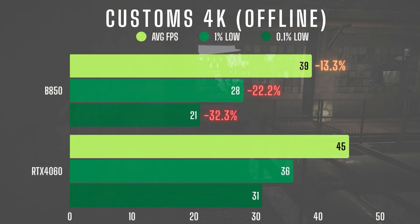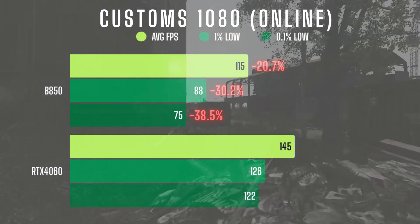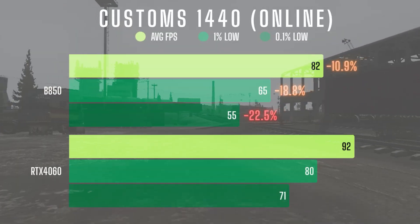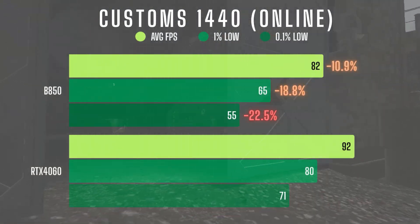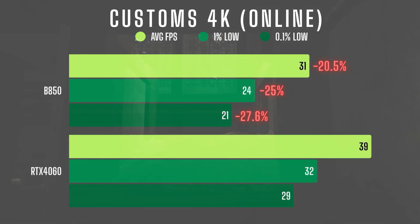The gameplay felt much smoother on the 4060. In online raids at 1080, the trend continued — the B580 delivered about 20% less average FPS, with a 30% drop in 1% lows and nearly 40% worse 0.1% lows, which really impacts the feel of moment to moment gameplay. In 1440 online, the gaps narrowed slightly: around 11% lower average FPS with 19% and 23% drops in 1% and 0.1% lows respectively. Finally, in 4K online, the performance delta widened again — the B580 came in 21% lower on average FPS with roughly 25% worse lows across the board. Overall on customs, whether offline or online, the 4060 was consistently stronger, and the differences became more pronounced the deeper you went into lower percentile frame times.